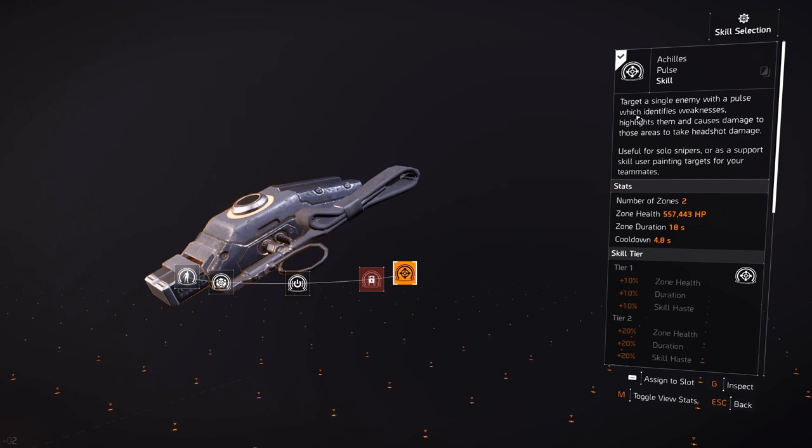Target a single enemy with a pulse which identifies weaknesses. In PvP, when a player is in front of you, he needs to be in your line of sight — it'll show a little icon for which button you need to push to activate it, and they stay pulsed for a couple of seconds. In the firing range you'll notice the cardboard cutouts only have two weak spots, so don't be fooled. In PvP you can be highlighted on your shoulders, elbows, head, chest, and legs — there are so many different weak points on a player.